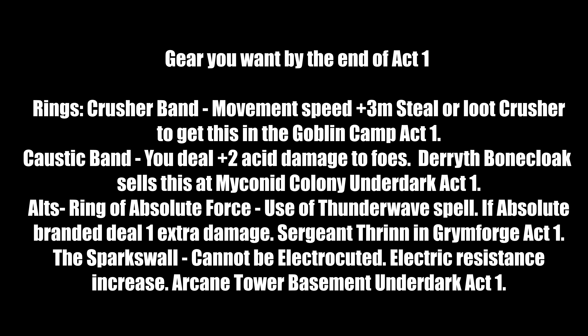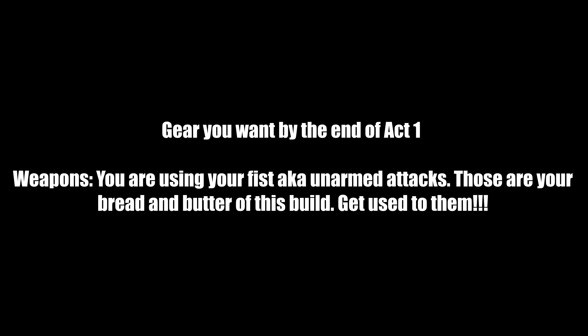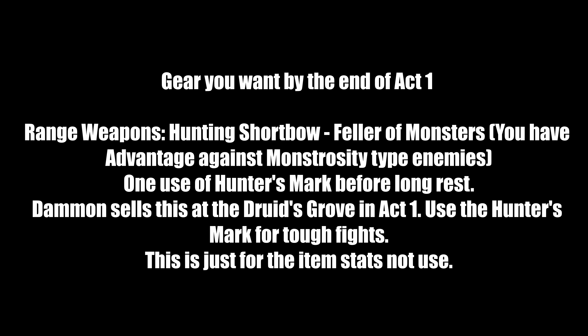Sparkswall Ring — cannot be electrocuted, grants electric resistance. Found in the Arcane Tower basement in the Underdark in Act 1. A reminder: you are using your fists — unarmed attacks are your bread and butter. Do not equip weapons. As for ranged weapons, we're only equipping them for their passive item benefits. The Hunting Shortbow is useful — Fellow of Monsters gives advantage against monstrous enemies and grants one use of Hunter's Mark before a long rest. Sold by Dammon at the Druid's Grove in Act 1. If you find any bows with +1 initiative or similar bonuses, go ahead and equip them — you're not shooting with them, just using the passive.